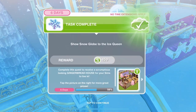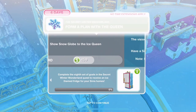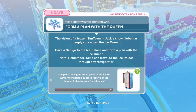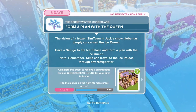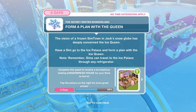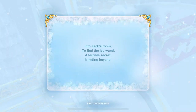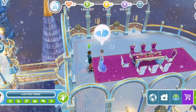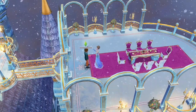Task completed. Now we're going to start playing for the icy fridge. Form a plan with the queen. The vision of a frozen Simtown has deeply concerned the ice queen. Have a Sim go to the ice palace and form a plan - we're already over here. Form a plan - two minutes.